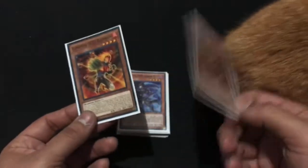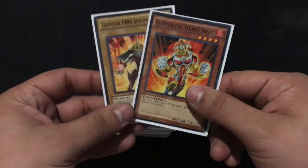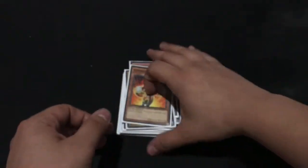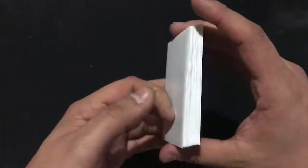Honey Bee is just gonna be chilling right there. Blazeman — I love Blazeman! Why do you attack my hand? Onto my final two Fire Heroes, which are Heat and Woodsman — the only Heroes for that attribute, and that's all my main deck Heroes.